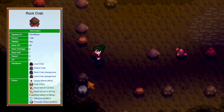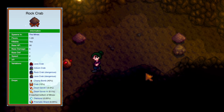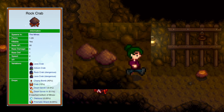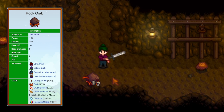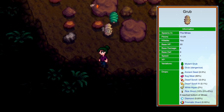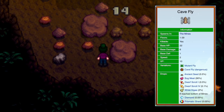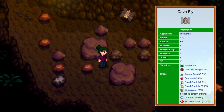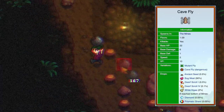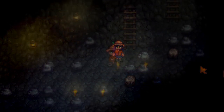Rock crabs pretend to be rocks, which is annoying. You can normally tell it's a rock crab when it's one of those pointy rocks that doesn't fit into a grid formation. Grubs are easy late game, but early game if you don't kill them quickly enough they mutate into a cave fly. Cave flies move quickly, so swing your sword when they're close — a swarm of them is bad news.